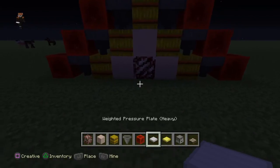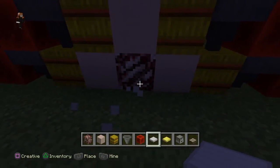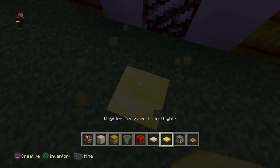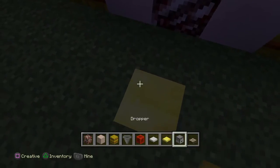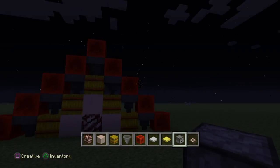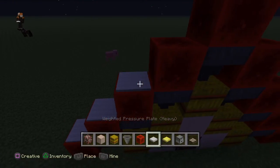Next we have the Weighted Pressure Plate Heavy — you have to put something heavy on it like a person for it to activate. The Weighted Pressure Plate Light is triggered by an item dropped on it, which is pretty cool. I just threw one on there as a demonstration.